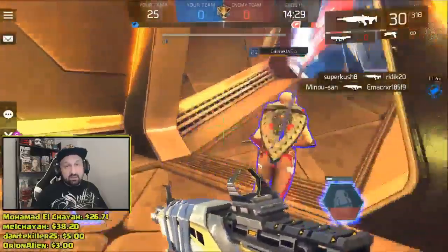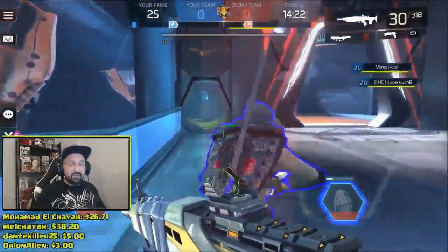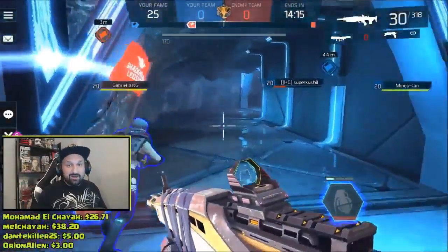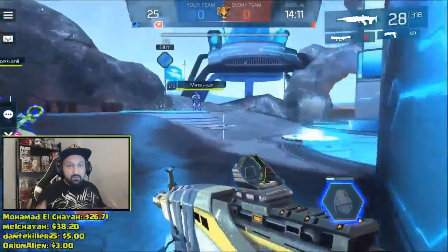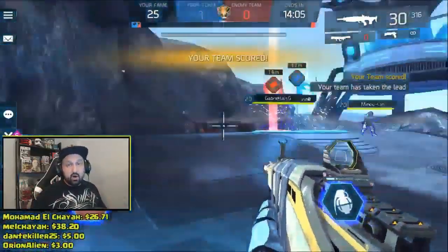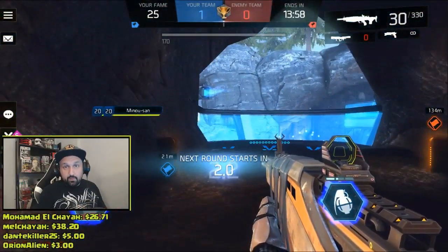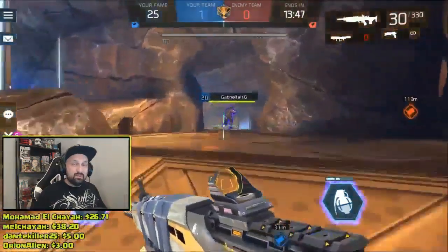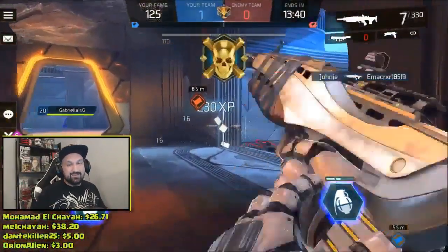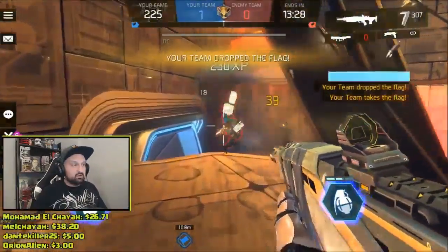My first impressions — I kind of like the game mode, we did have a lot of fun even though it was a bit rough on the performance issues. We had some ping issues, it was teleporting a little bit, but overall it was a fun experience. First thing I noticed straight in my first game is the outlines. I love what they did — the blue outlines and the red outlines on the characters. It really helps, it's a great addition to the game, and people confirmed in chat it's not just in capture the flag, it's in all PVP game modes.